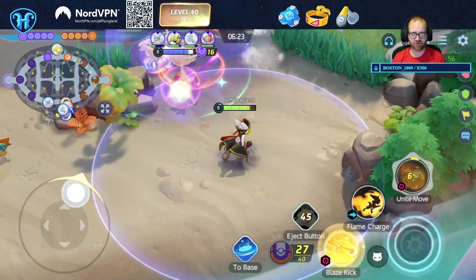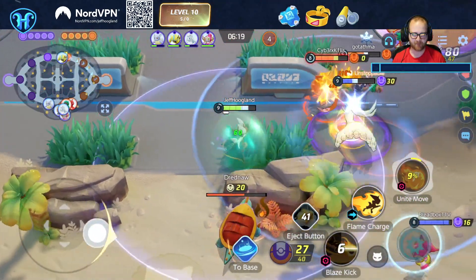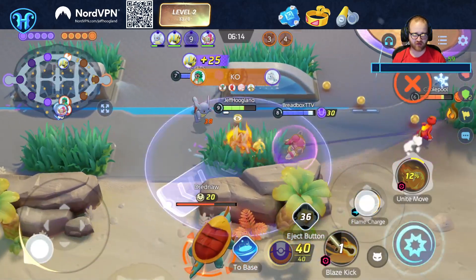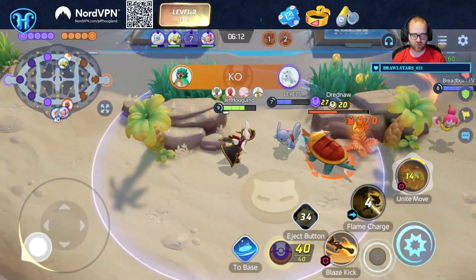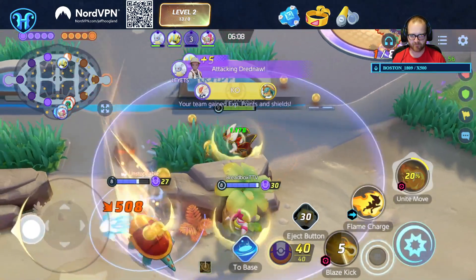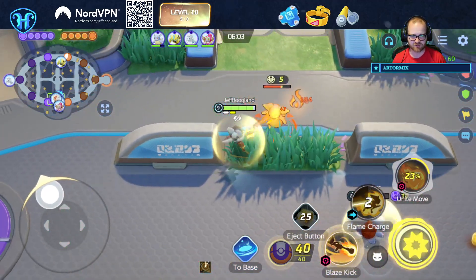I did not have a very good Unite move there — it's a little unfortunate. Our Ninetales, however, had a very good Unite move. I think we're on the Rip-It plan. Their Decidueye fired off an arrow at a mediocre time.